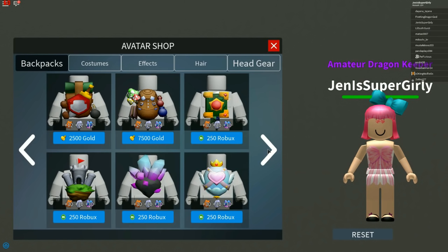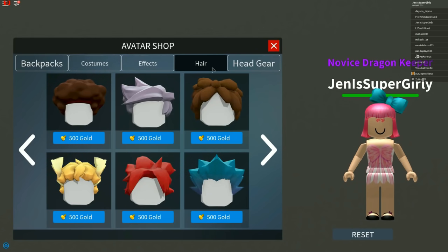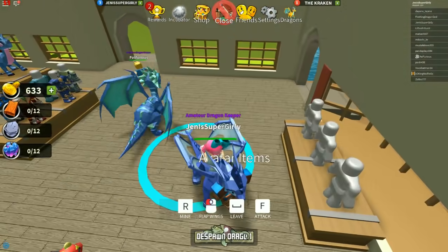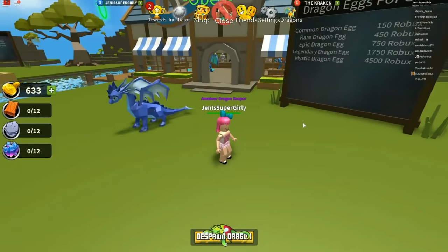I guess this is the last thing we're doing today because you have to wait for your incubator for next episode. There are legendary ones and mythic ones but they cost money. The backpacks are quite expensive - we can't afford any. But some outfit things are pretty cheap. So it's 2,500 for the cheapest backpack, cheapest costumes are only 250 gold, and 500 for hair. I think I'm going to buy hair. I don't really like any of the costumes.